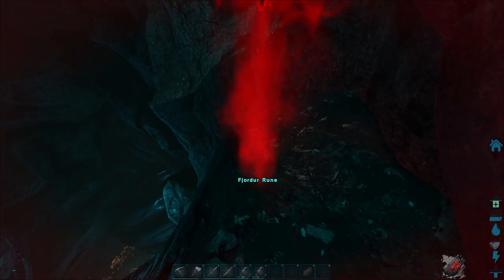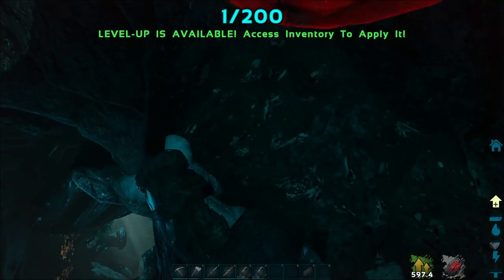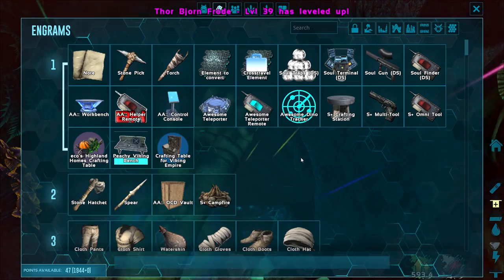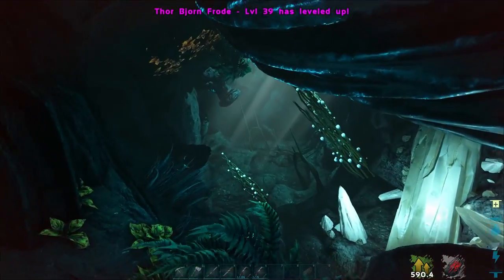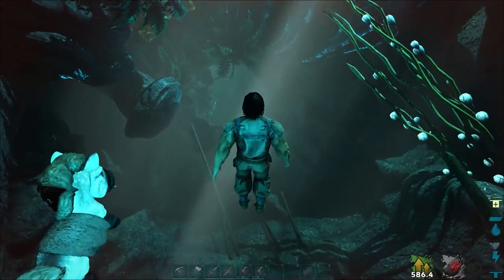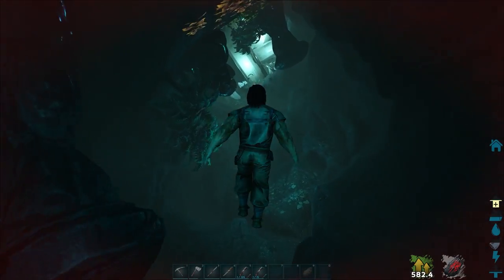There's a rune here. This is so crazy - I have a rune. It gave me a level. Oxygen it is. This is amazing. It's like Genesis, but with way less gravity. Let me fix my gamma.